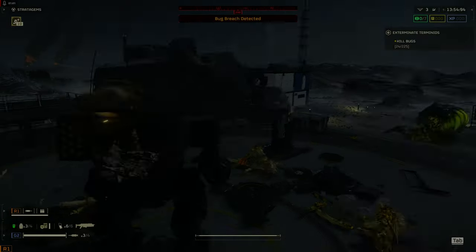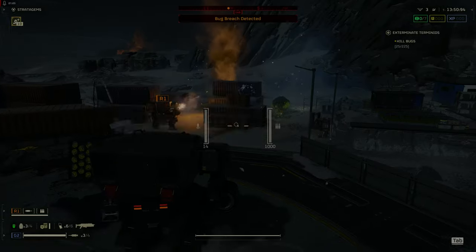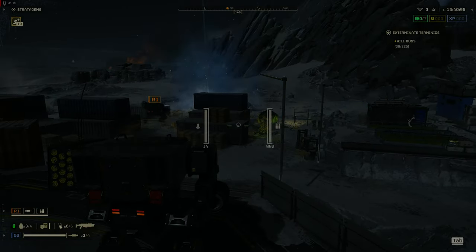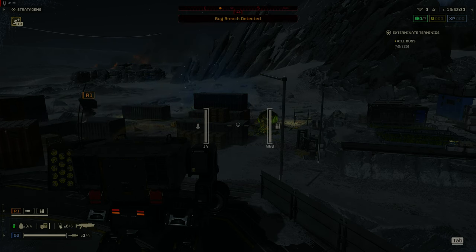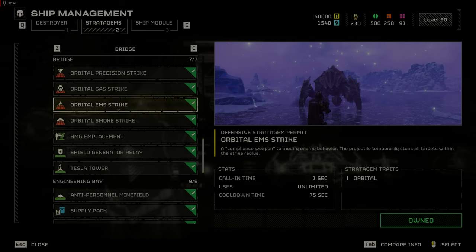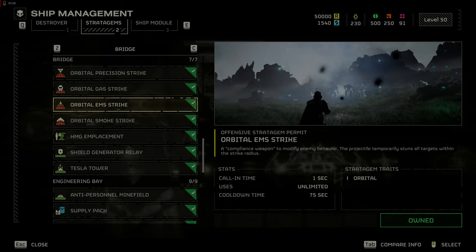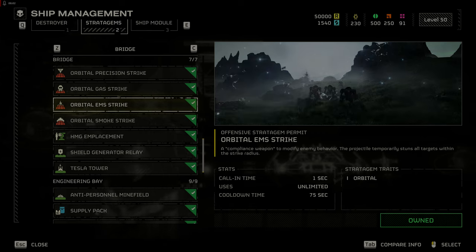The patriot exosuit is useful for defending the extract or civilian evacuation. Its rockets can kill chargers and bile titans, while the gatling gun will take out small to medium targets. It has limited ammo and cannot take much damage — think of it as a glass cannon. The orbital EMS strike is very good at slowing down the enemies so they can receive a dose of democracy via airstrike, orbital strike, and all other tools of liberty.